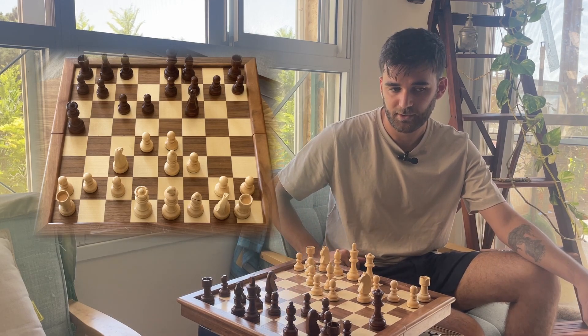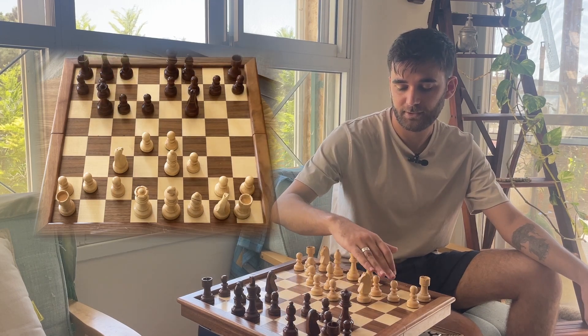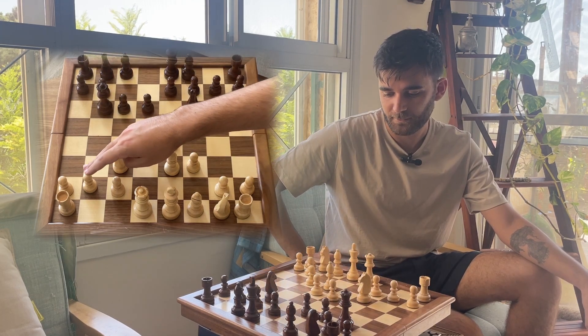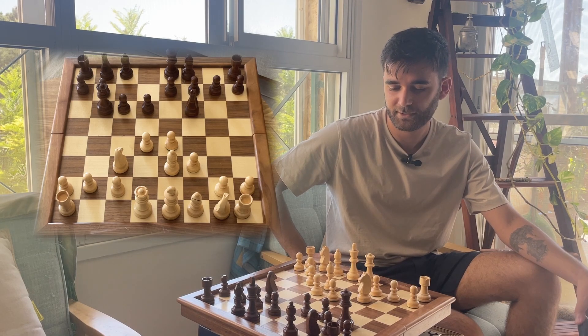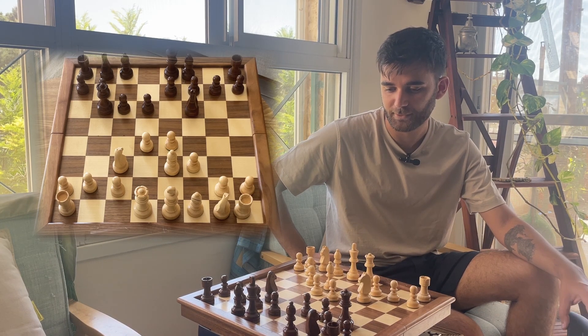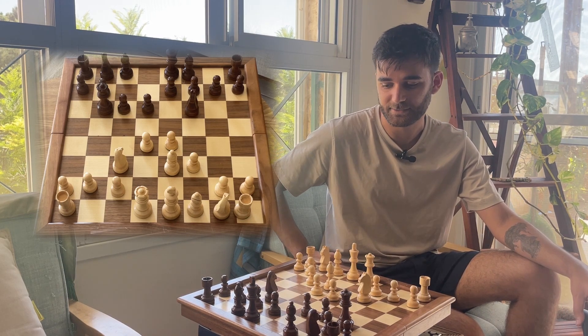I played f3 according to my plan, defending the e4 pawn once again so the knight can take. My opponent played queen back to b6, attacking the b2 pawn. Kind of strange, moving the queen back and forth like that, but I'm not really good at Pirc-type setups. I don't have a lot of experience and I wasn't sure how to punish this.